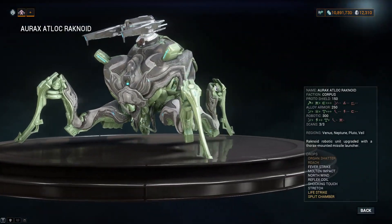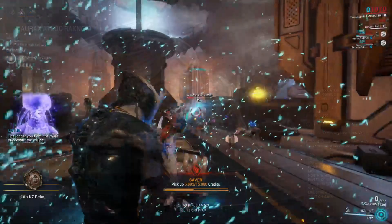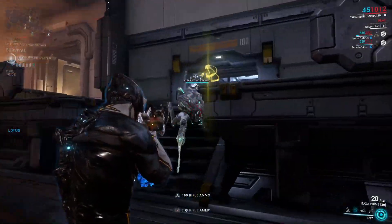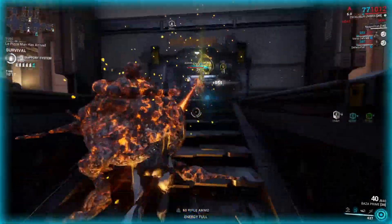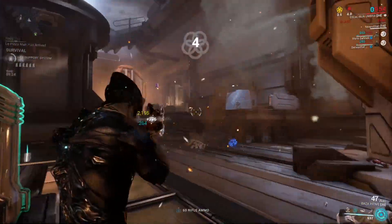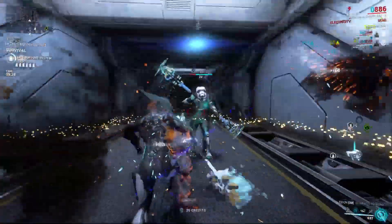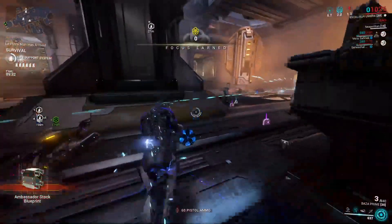If you don't have those components, the Oryx Atlock Rachnoids are medium-sized grey spider units that are stronger than the average Corpus unit. They stand out during combat due to their tankiness, size, and enemy variant. When you spot one, make sure you are close by when it dies, as the Ambassador's components are a physical drop from this unit, just like mods. Therefore, if you aren't using a Companion with Vacuum, you may miss your drop, so do keep an eye out for it.